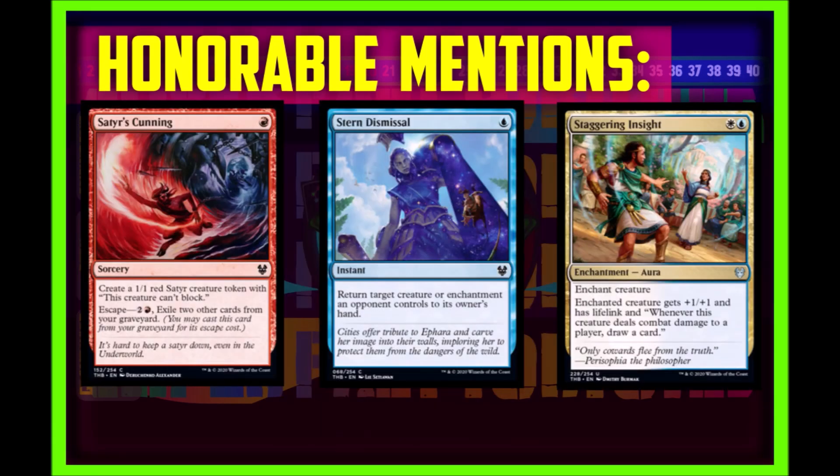My last three honorable mentions — Satyr's Cunning, Stern Dismissal, and Staggering Insights — are all great, amazing little cards. I want to play with them and experiment with them because I believe they fit their own strategy very well. They could be cube-worthy, especially for pauper and peasant cubes. I just think they don't cause enough excitement to put in my top 10 list of cards I want from Theros Beyond Death.